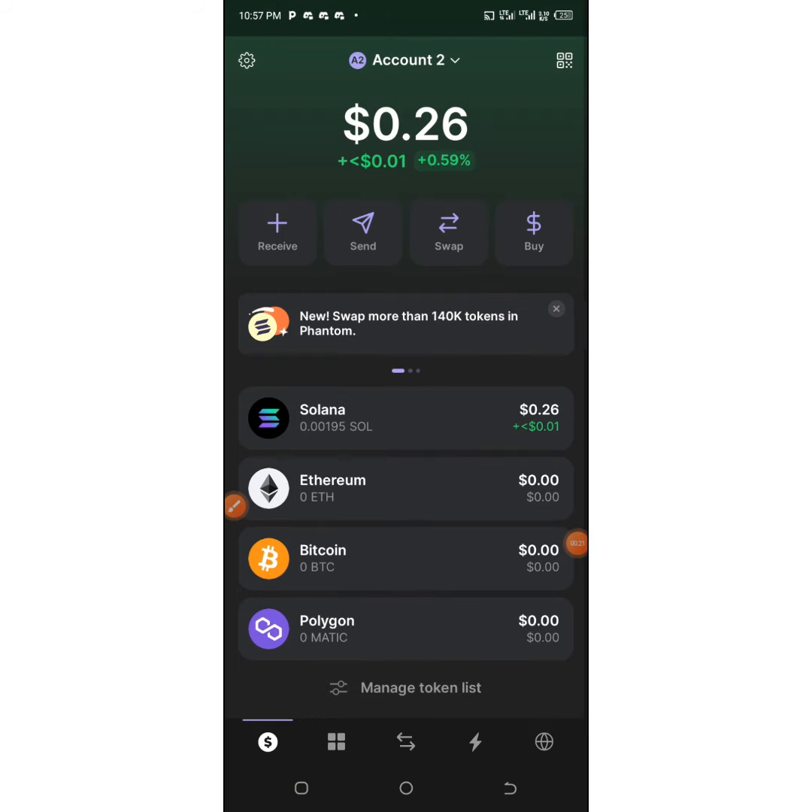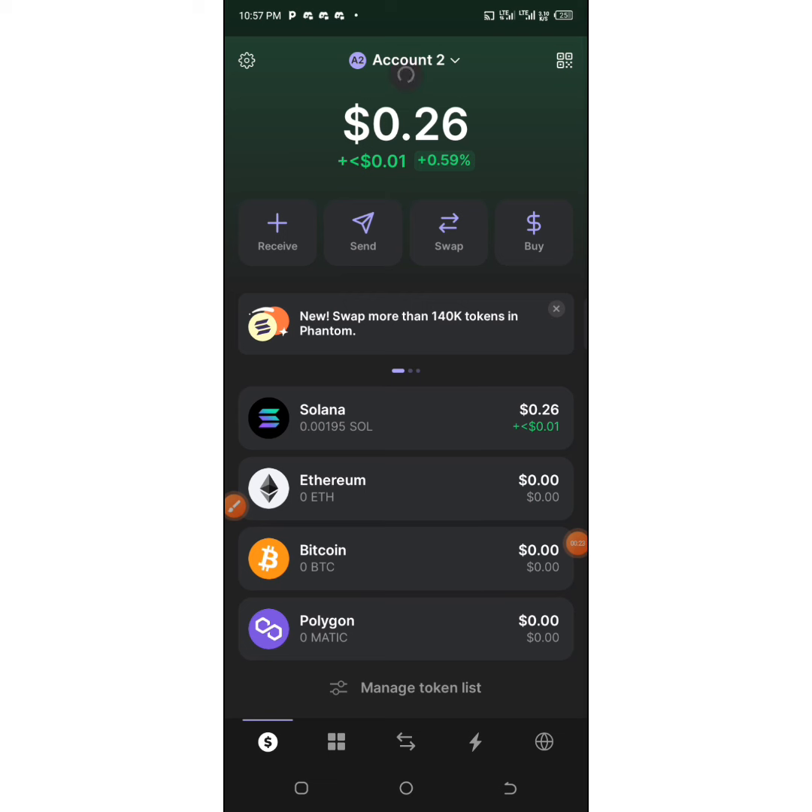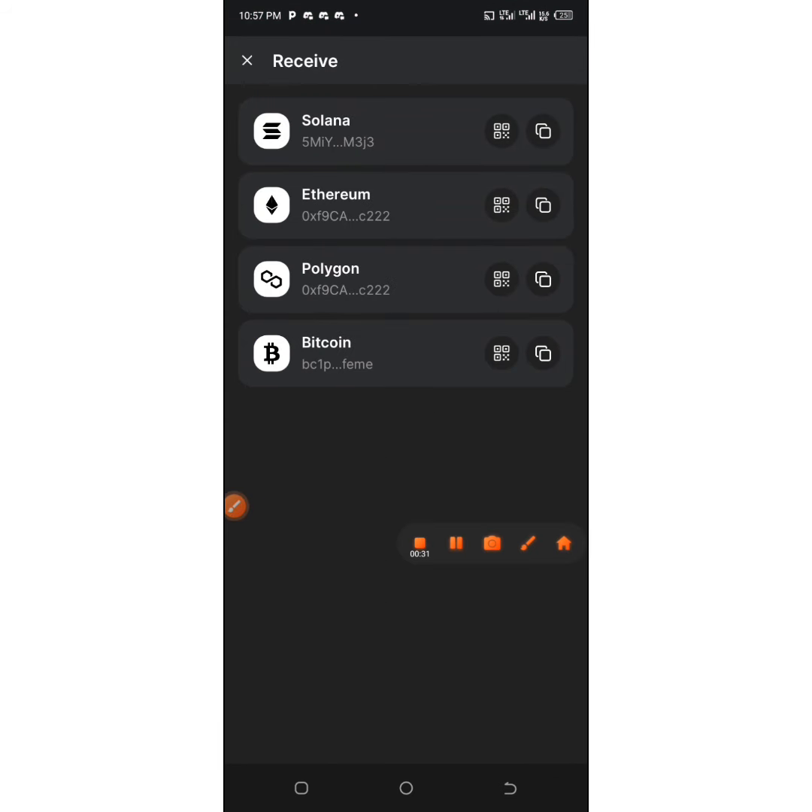You save your secret phrase. Since I already have Phantom, all I have to do is go ahead and copy the address. Come to the place that says 'Receive,' click on Receive, and you can see Solana at the top — this is what we need. Then click on Copy.